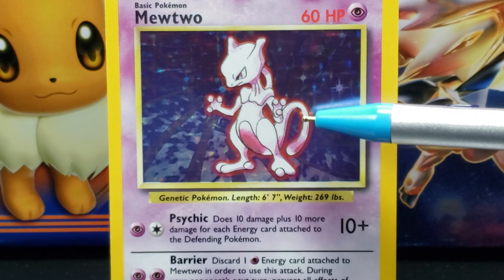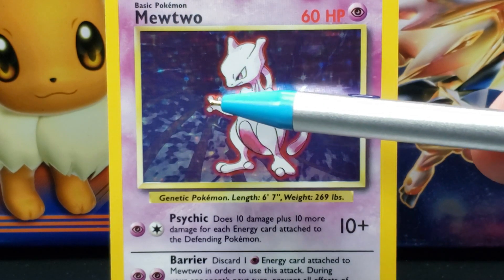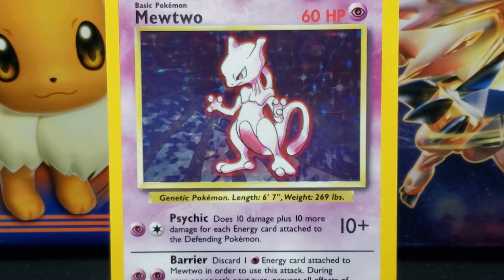Extending as one with its body is Mewtwo's long and large purple tail with a rounded tip, where the tail extends upwards behind the Mewtwo and then in the middle curves back down towards its feet. Attached to Mewtwo's shoulders are two long and slender white arms with hands that consist of three circular fingers. In the illustration, Mewtwo's arms are slightly lifted to its midsection and spread apart in an open-arms type of stance.